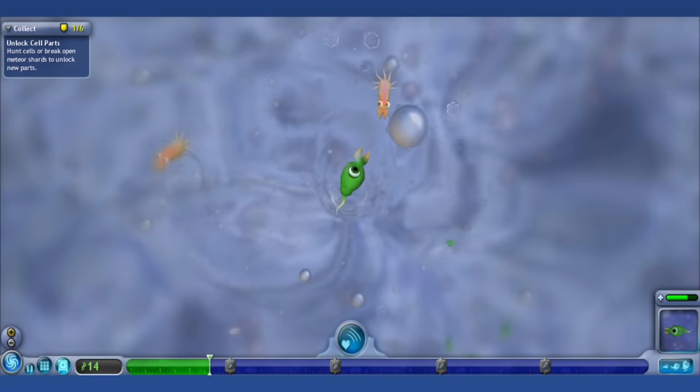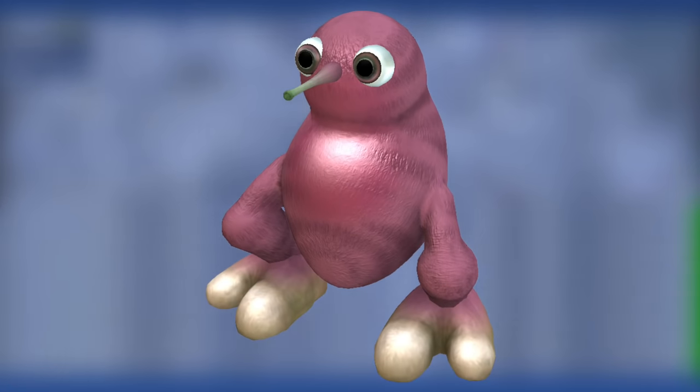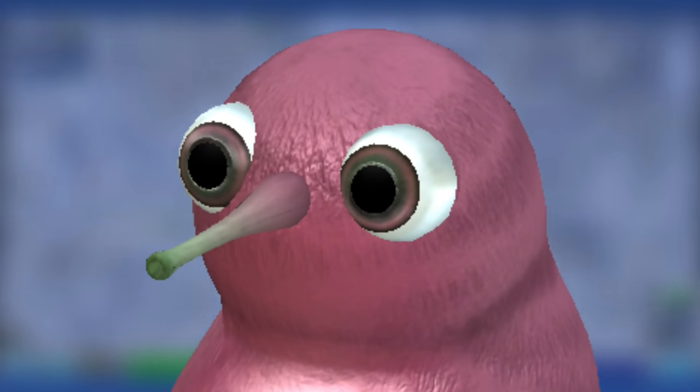Bean: Bean is a Maxis-made creature that can be encountered early on in the creature stage. Fans have latched onto this little weirdo and there are several fan-made Bean creatures in the Sporepedia. He is a little cute though.